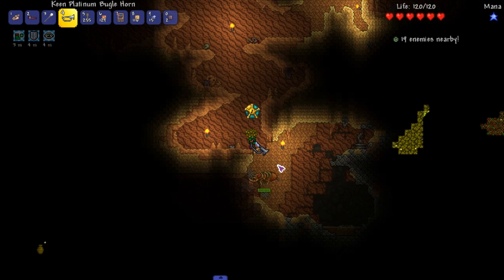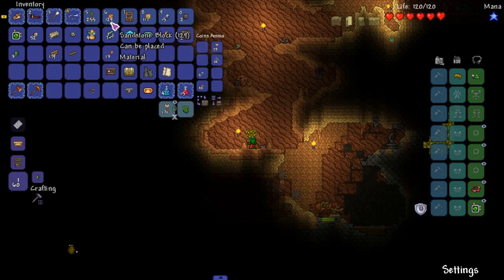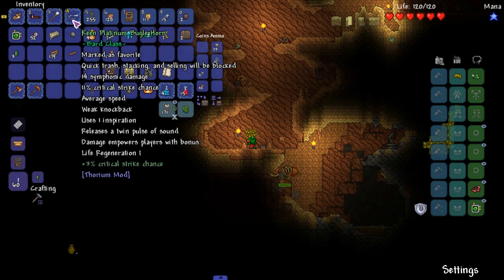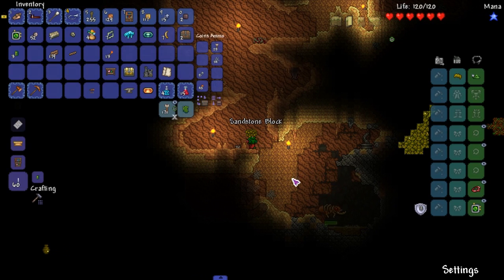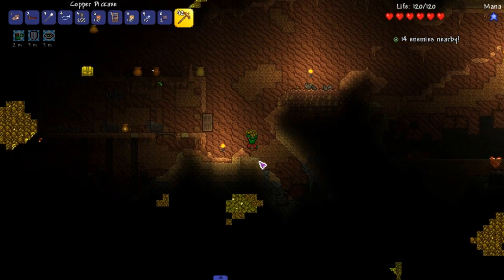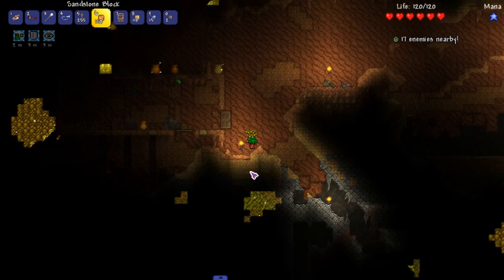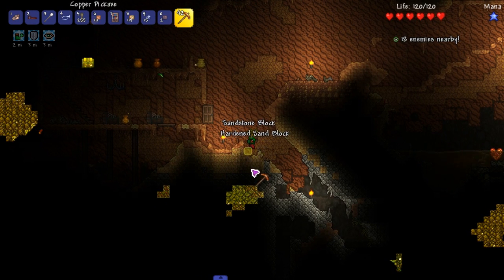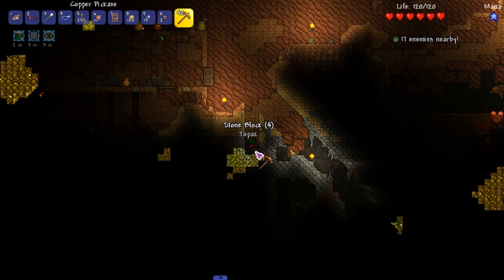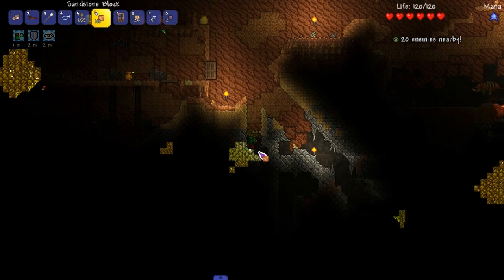We're doing it - I have to use the platinum bugle horn because this is taking too long to kill these guys. Let's read what it does first: one inspiration, releases a twin pulse of sound, damages and empowers players with bonus life regen. Whoa hey hey - I'm getting down to the beat, I'm feeling the beat! Stop missing. We're getting a whole lot of loot down here.